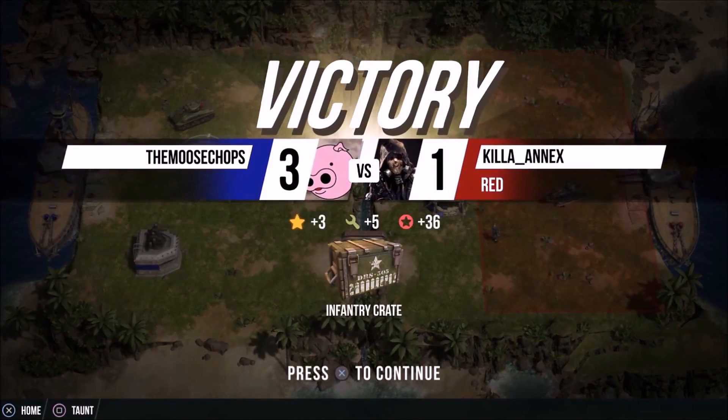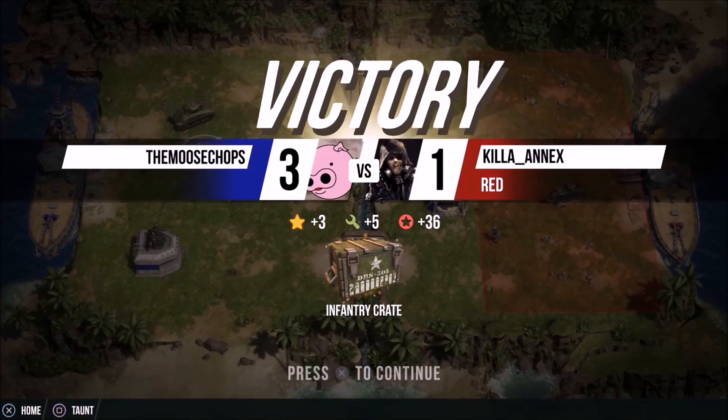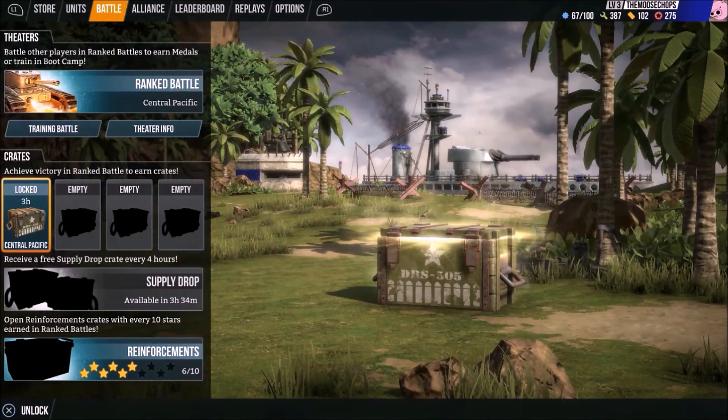Pretty cool, that's the game right there. I won an infantry crate for that victory and three stars. Stars are handy — they'll give you free stuff. At the bottom it says reinforcements: if you collect ten of them you get a free crate. You can unlock the crates and they count down, or you can spend gold — which is where the money comes in. Don't do it.